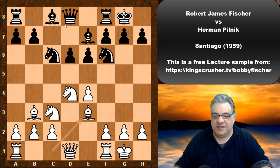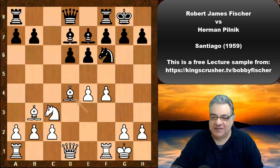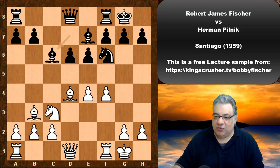Black plays instead Bd7, which seems to be just wanting to use pieces to put a bit of pressure on the center without using any pawn moves. We see Fischer playing with pawns though — f4, Nxd4, Bishop takes, and now Bc6. So black is using pieces; Fischer is ready to use pawns.